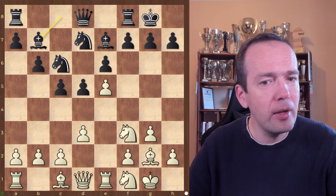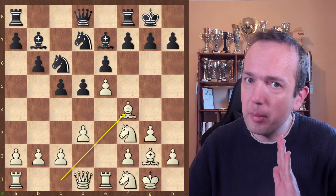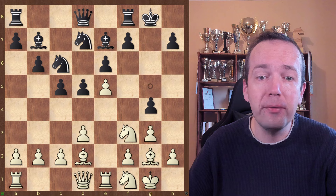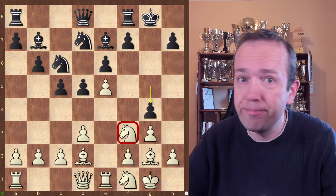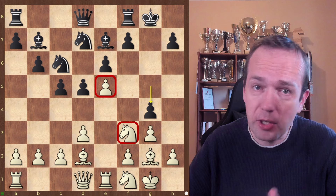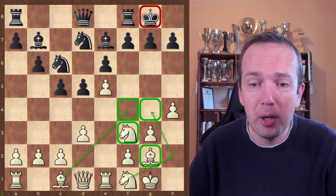In case you're wondering what's the difference — why not Be4 immediately? This is a common mistake because black can play g5, hitting your bishop. Let's say you go back, and after g4 the knight retreats. The problem is the pawn on e5 falls. You see, two knights are attacking it and you can't protect it. That's why the move h4 is really important.